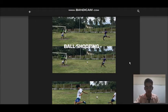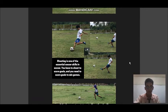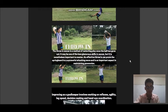Next would be ball shooting. As shown in the picture, Ai and Ramos are kicking the ball towards the goal. Shooting is one of the essential skills in soccer — you have to shoot to score goals, and you need to score goals to win the game. It is important to strike the ball accurately to help improve your chances of scoring.